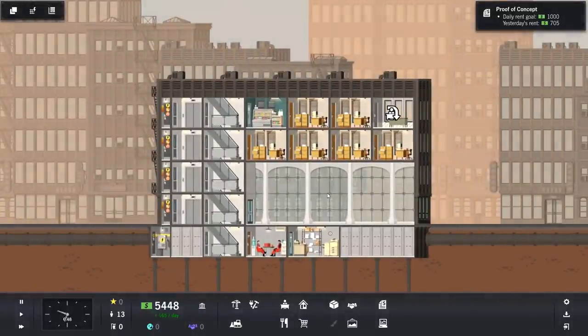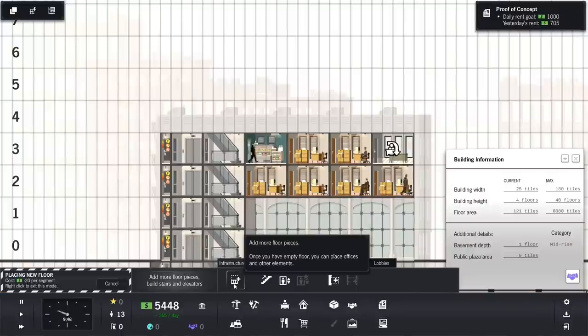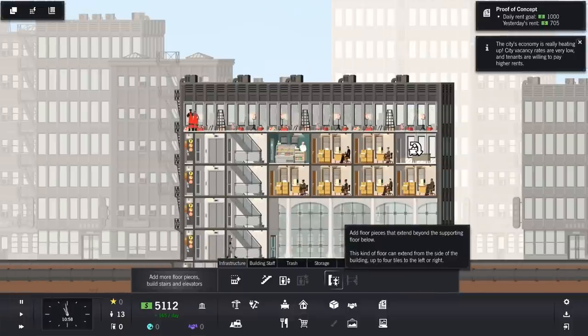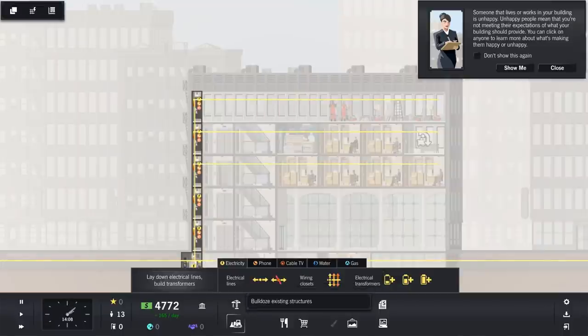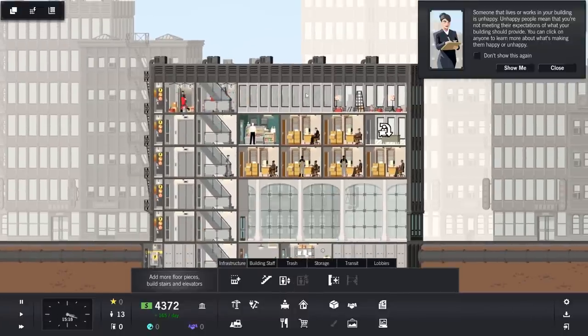I'm going to hold on because now we've got everything they need. Proof of concept is to get a daily rent goal of a thousand — we're getting there. We currently have a daily rent of 705, so we kind of need another row. People are coming to work — they're taking the lift, because why wouldn't you? I feel like we should probably put another one of you in. And then we'll do all our stuff — wiring box first, and then these aren't got electricity. We'll put electricity along there as well. And then we'll put in stairs and an elevator. That gives us the same amount of space again.